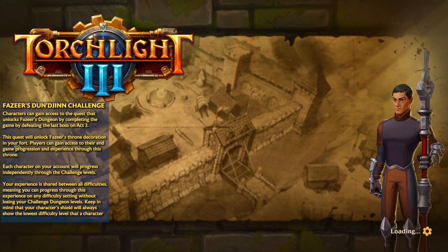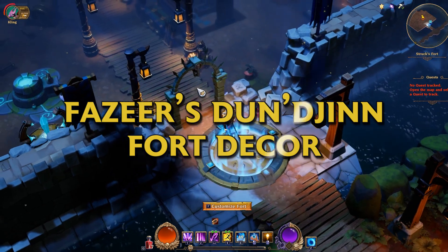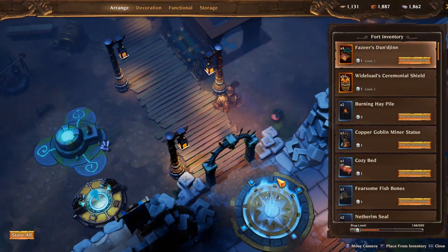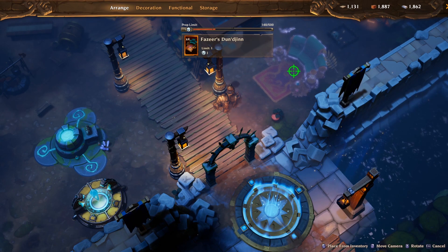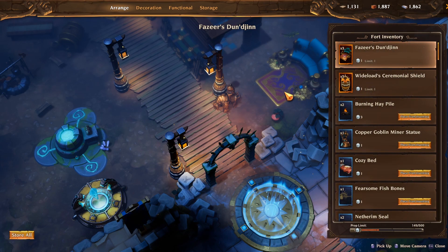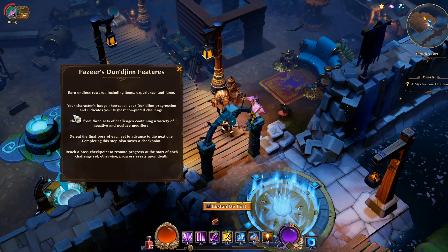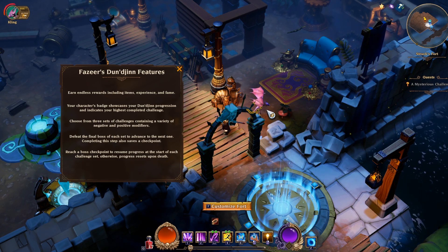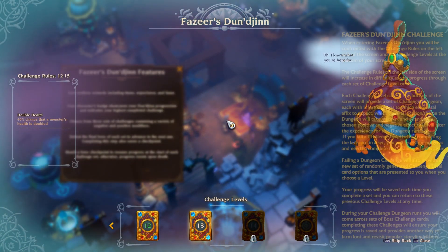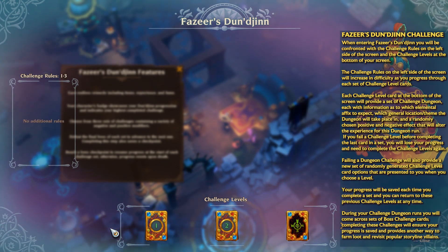Let me show you how that works. Here it is — the Fazir's Dungeon fort decor. You go to Customize Fort, place it from the inventory or from the Adventure tab, whichever is more convenient. I did it from the inventory and then you can just interact with the fort decor. There's a quick overview, but I'm also going to include the overview from the patch notes, like the instructions and explanation about it — you would see it on the side.